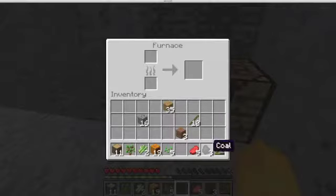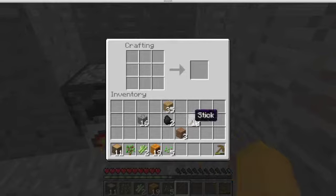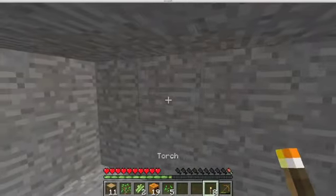Let's plunk some coal in there like so, and plunk some food in here like so. And voila — you're starting to cook raw beef. Now let's make some torches. You just put a stick and some coal like so. And then you plunk the torches down by clicking your R button.